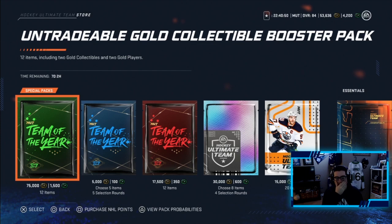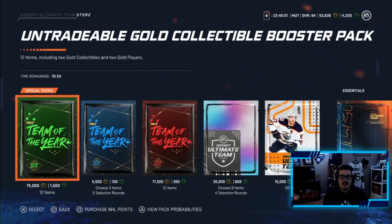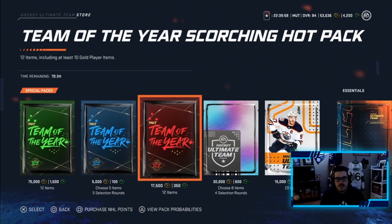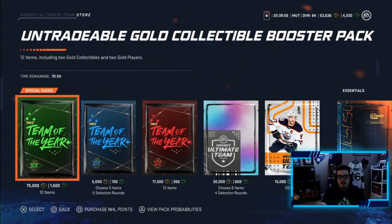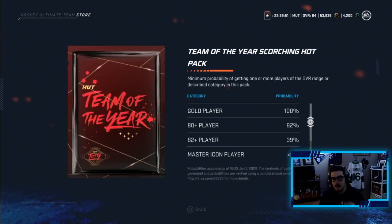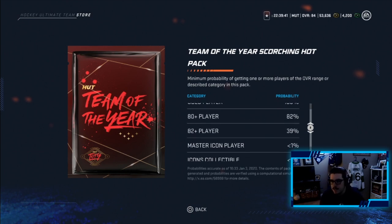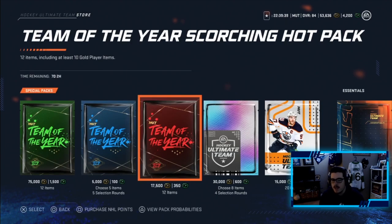We're going to use the random number generator to see which special pack we get to open. One to five, as there are five packs in the store. We generate and get three. A three is this red Team of the Year pack. We get to open two of these - counting them: one, two, three, that's number three. 17.5k coins and 350 HUT points. Looking at the probabilities, it's 39% on 82-plus.